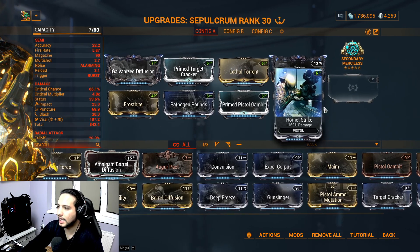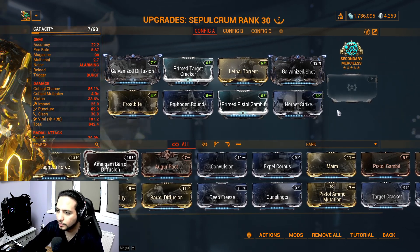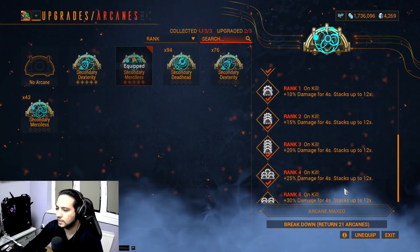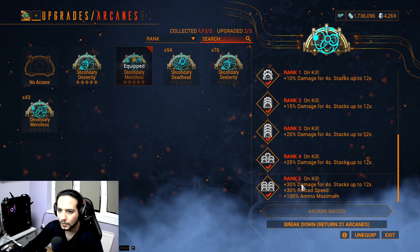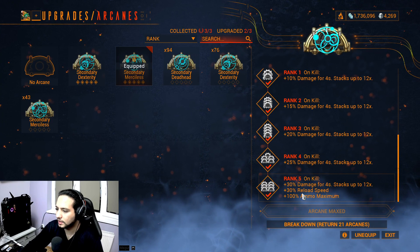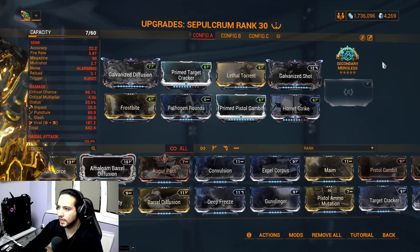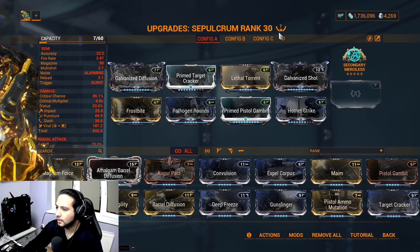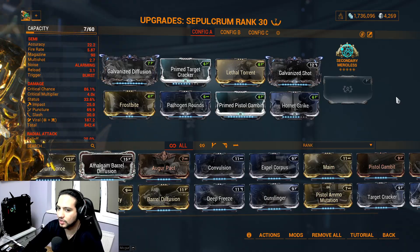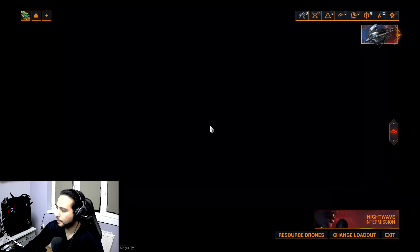We're using Galvanized Shot, so we need the toxin element. Primed Pistol Gambit for 187% critical chance. Net Strike for damage - it's only 3 points, I need to level up all my mods. In the exilus slot you can put pistol ammo or whatever you desire. We're using Secondary Merciless as the arcane - on kill, 30% damage for 4 seconds stacking up to 12 times for 360% total, plus 30% reload speed and 100% ammo maximum. This weapon uses 7 Forma.